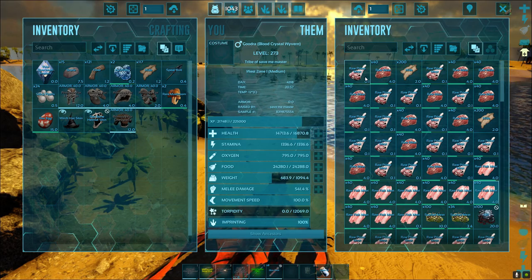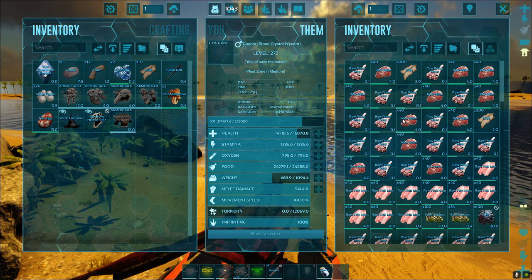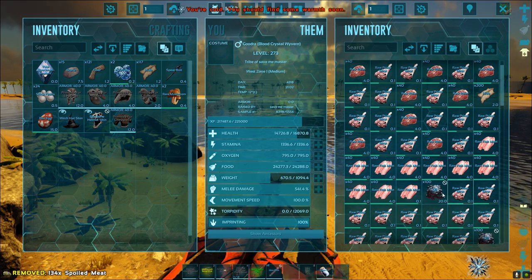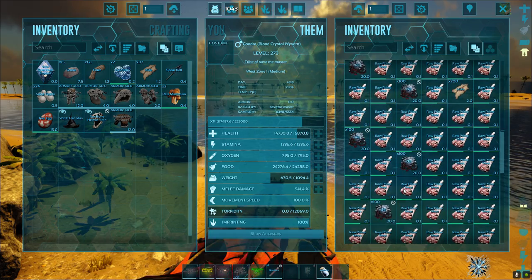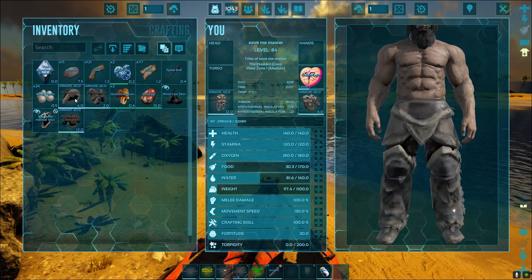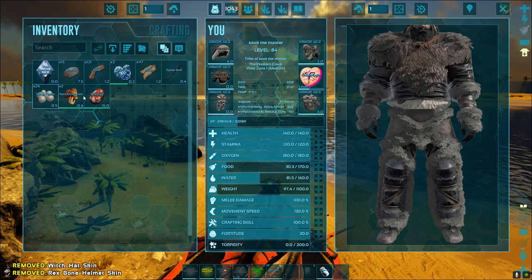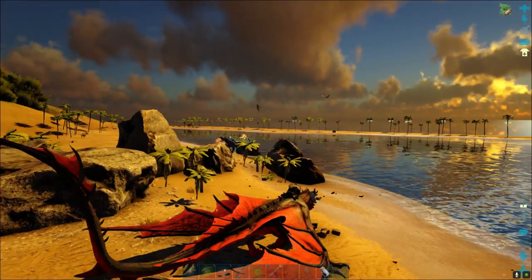Why aren't you saying anything? I'm trying to figure out when this meat expires - I was hoping it would also tell me when the oil expires. Oil doesn't expire. Okay, that's what I was concerned about. In order to do this project we're going to need some upgrades to our infrastructure, so let's head back to base.